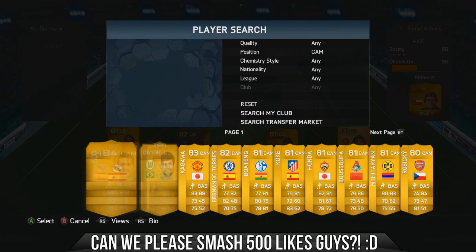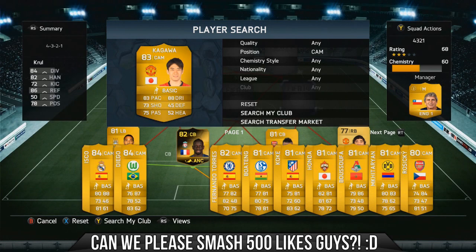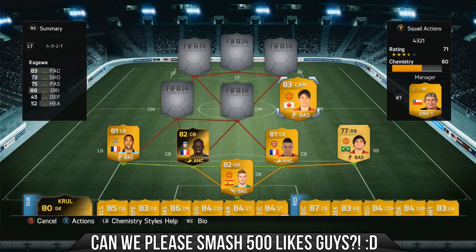In the CAM position I've got Shinji Kagawa. This guy is one of my favourite players even in real life. His time at Dortmund just shows what he's got, and I feel like United are wasting him — they seem eager to play him out wide, but every time they've put him in the middle he's been sensational. He's also really good in the game: great dribbling, great passing, and great pace.